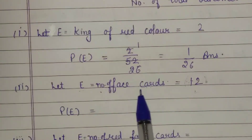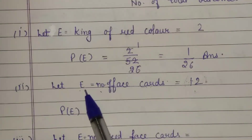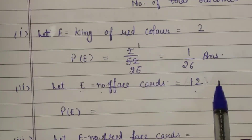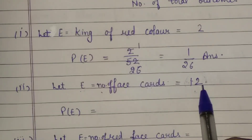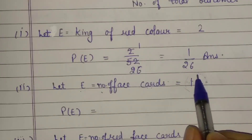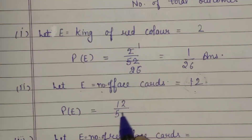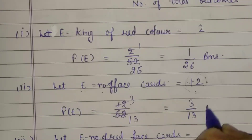Second part: probability of a face card. In each design there are 3 face cards — Jack, Queen and King. We have 4 designs, each with 3 face cards, so total face cards = 4 × 3 = 12. The probability = 12/52. Simplifying: 4 into 3 is 12, 4 into 13 is 52, so the probability of face cards is 3 by 13.